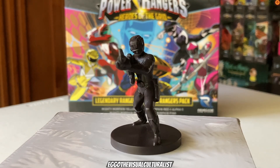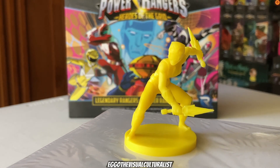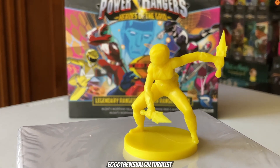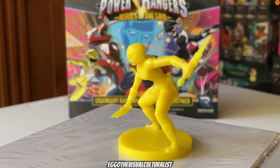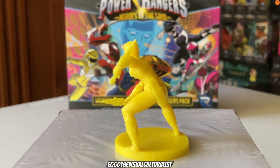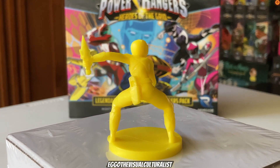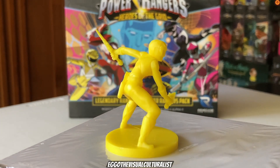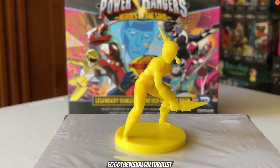Next up — Aisha, the second Mighty Morphin Yellow Power Ranger. The Power Dagger is featured, again a similar hero pose but a little bit different. The cool thing about these figures is they all have the Blade Blaster sidearm on them — that was a little thing missing from the original core team, so glad it's here.